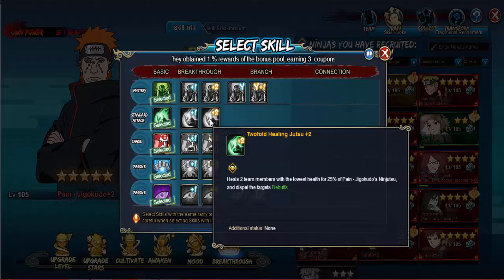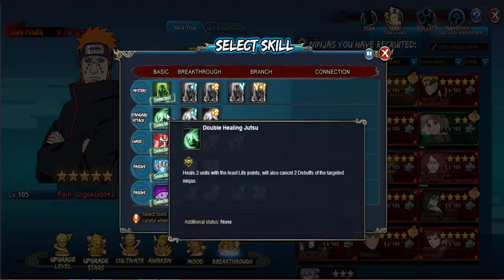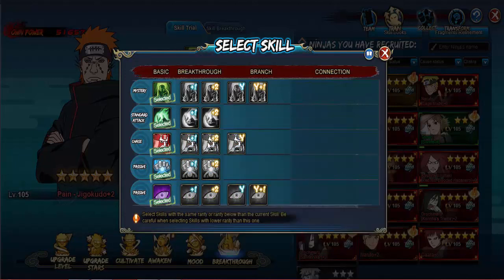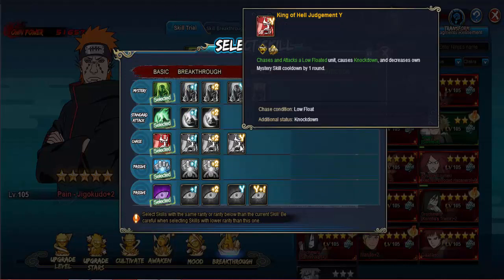Standard plus two lets him heal two people and destroy their debuffs, targeting the unit with the lowest HP for 25 percent of his ninjutsu. So whereas before he could heal two people, now he can do 20 percent and dispel all their debuffs. Chase plus two increases damage by 20 percent and interruption can be triggered twice each round.